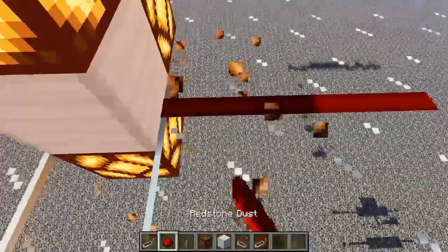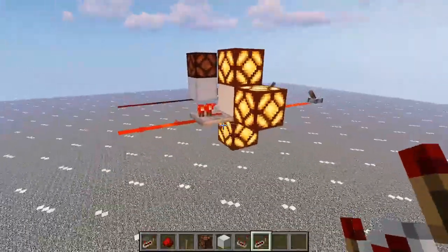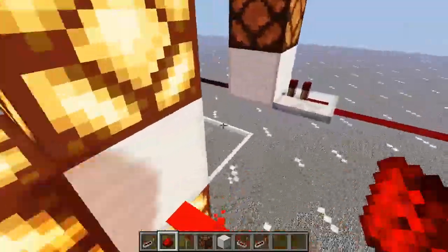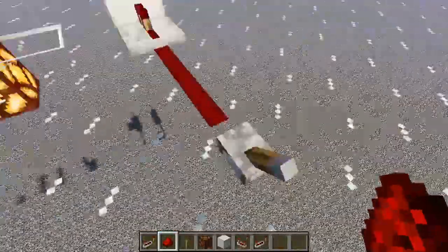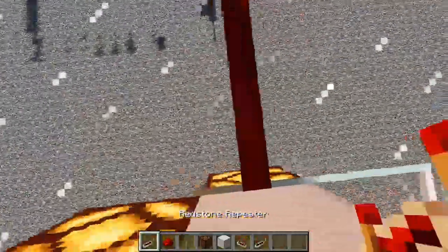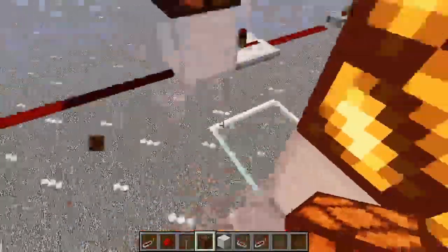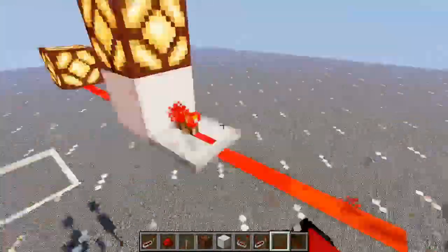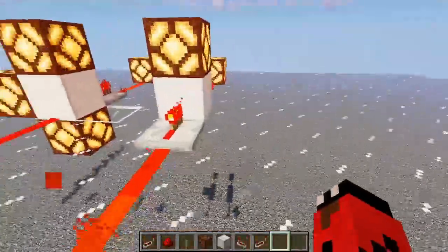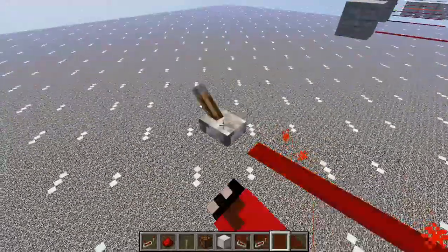However, a powered block will not power other redstone dust going through it. It will power a repeater though. If you have a repeater on this side or on the side, it will power through the entire block. So that is the basics of powering blocks. We can get more into this with things like quasi-connectivity and other redstone machines, but for right now this is just the basics.